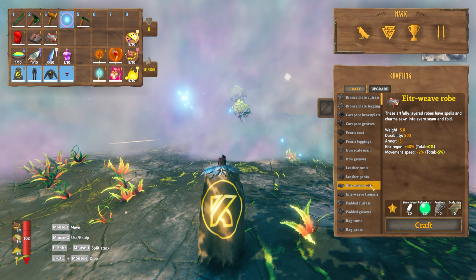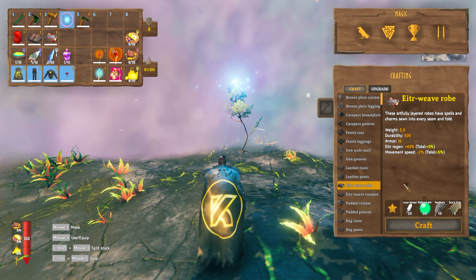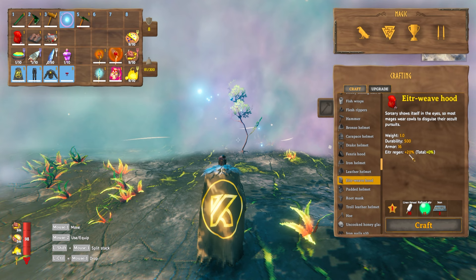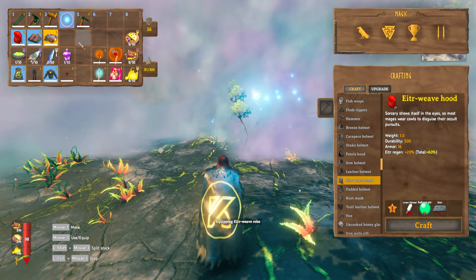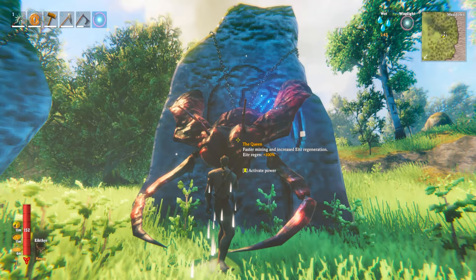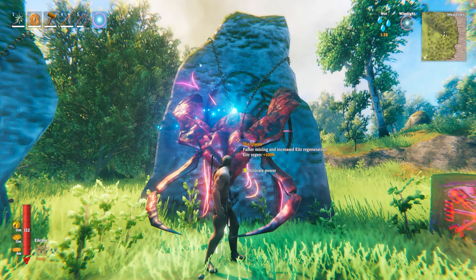There is also new Ita armor in the game. The Ita weave robe gives you plus 40% Ita regen, and the trousers also give you plus 40% Ita regen. There is no Ita cape but there is an Ita weave hood which gives you plus 20%, so equipping all of the current Ita armor gives you plus 100% regen. On top of that, when you kill the new boss and hang the boss trophy at spawn it gives you a couple of abilities, one of which is plus 100% Ita regen.